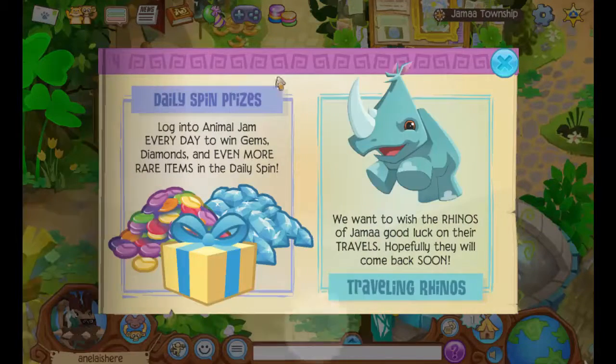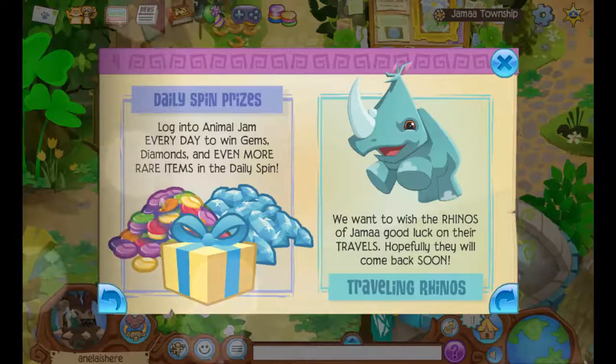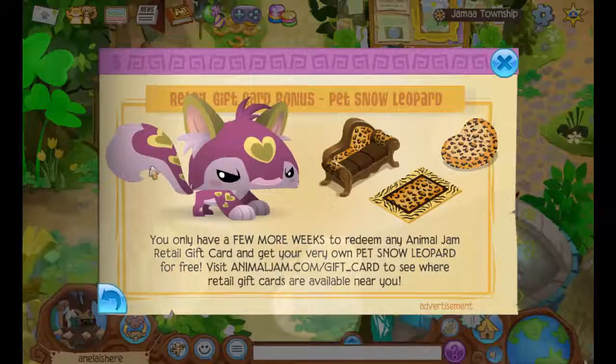This is also very convenient. And then we just have stuff about the daily spin. We have traveling rhinos, which are going to be leaving Jamaa soon. Then we just have the pet snow leopard stuff.